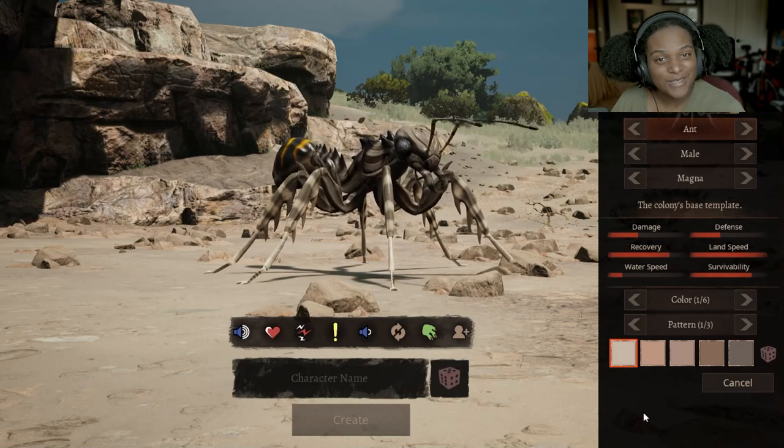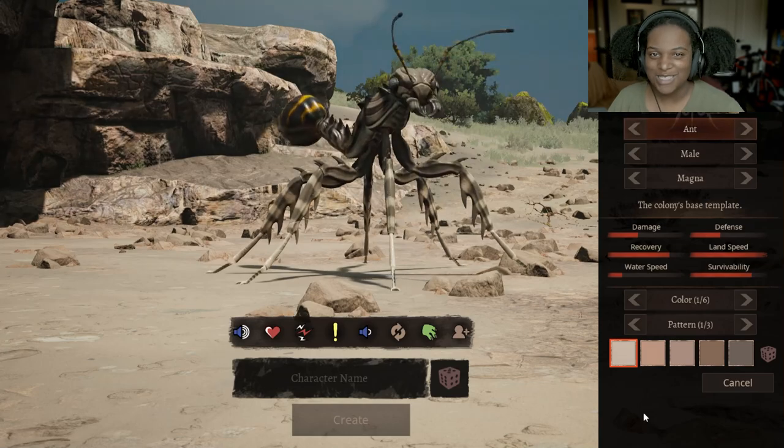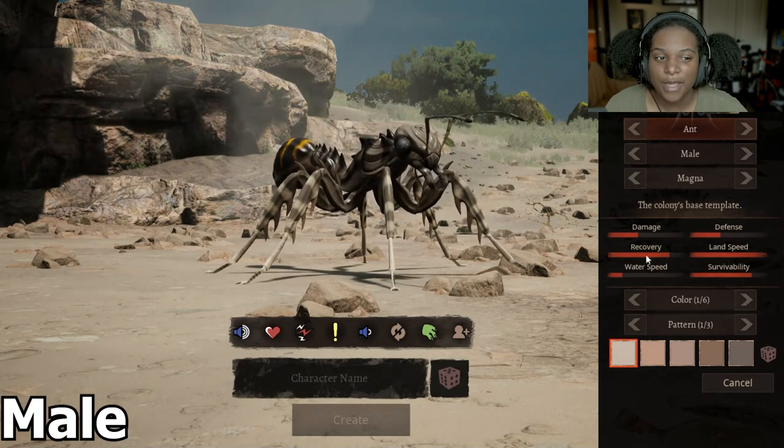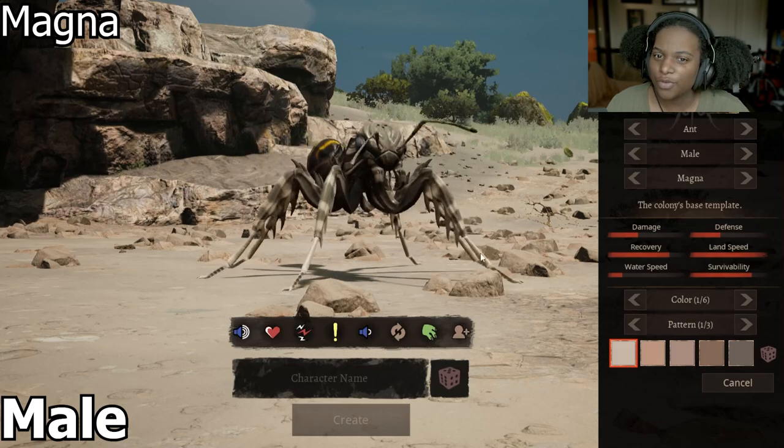Hello everybody, this is the Excargola Magna Ant. This is our very first ant insect in the game, so let's not waste any time and get right into it. This is the male Magna, and it seems like it's about the size of maybe Concavenator or Serato.